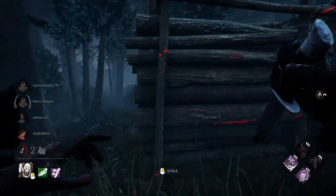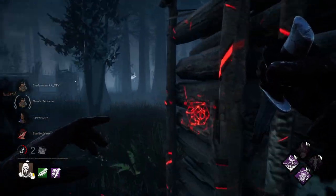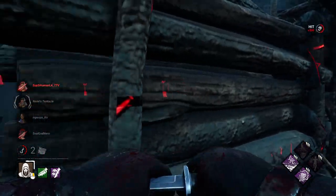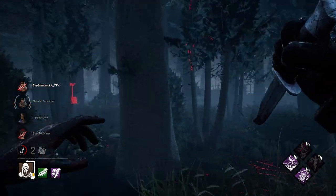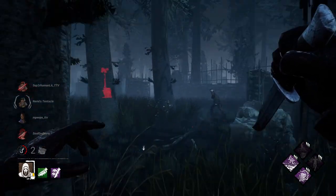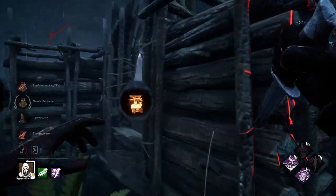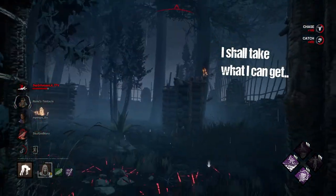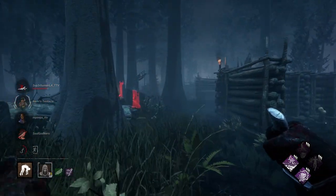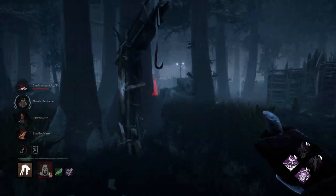Tip 17: commit to a chase when there's only one gen left. If you think patrolling three gens and kicking them constantly is going to save you the game, you're dead wrong. Survivors will run away before you get to the gen, you'll kick it, leave to patrol the other two, and it's a super slow way to lose. The better thing to do is commit to a chase — find preferably a survivor that's not on death hook, put them on hook, and pressure survivors instead of pressuring gens.